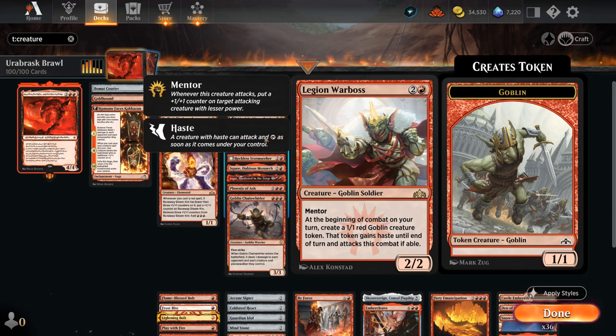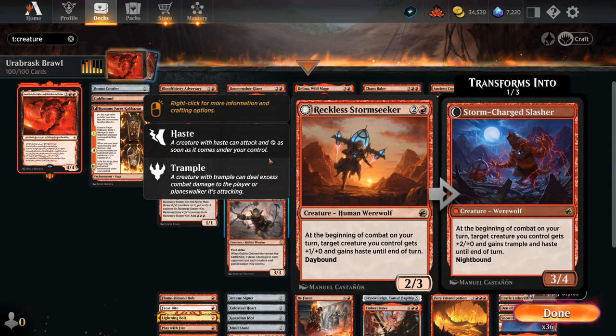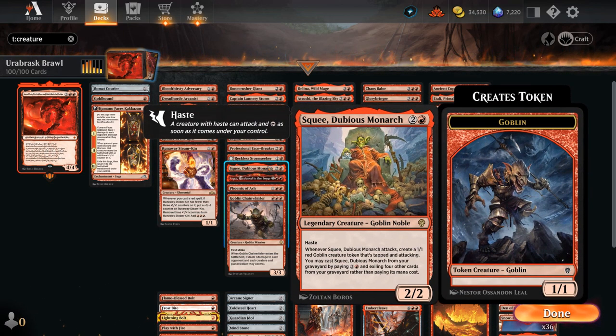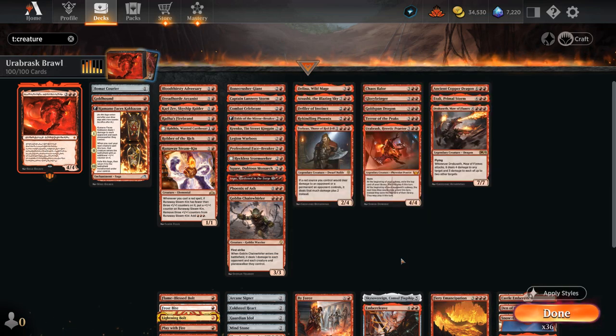Warboss is also great — even without haste it's good, but with haste it's even better as we'll be able to mentor right away and make extra Goblins. Facebreaker can make extra treasure tokens if we can hit the opponent. Stormseeker serves as another haste enabler in case Orobrask dies — it's nice to have another way to enable some of our other creatures. And then Arlinn, another haste creature to make extra Goblins. We've got Anax, which can help us recover from a board wipe by making Satyr tokens, and of course combines very nicely with Embercleave, which we're playing as a mono-red deck.